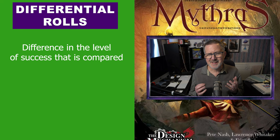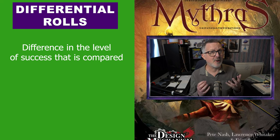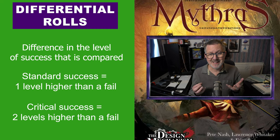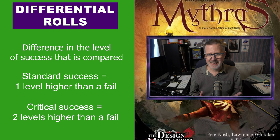Differential rolls are similar to opposed rolls, but instead of a simple win or lose, it's the difference in the level of success which is compared and calculated. For example, a standard success is one level higher than a fail, and a critical success is one level higher than a standard, or two levels higher than a fail. There is a table on page 51 that shows you how many levels of success are gained by the various results.